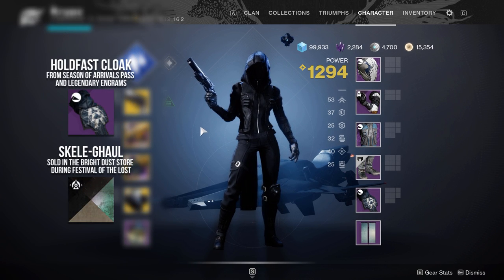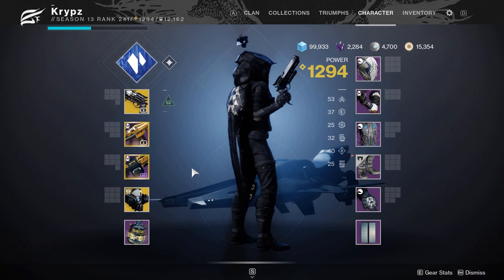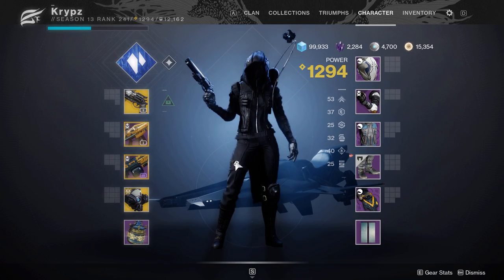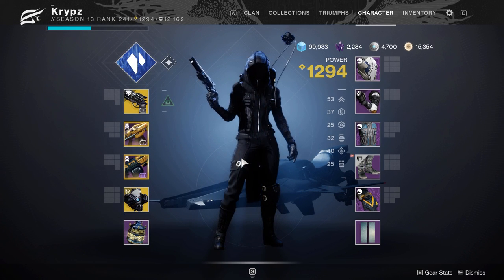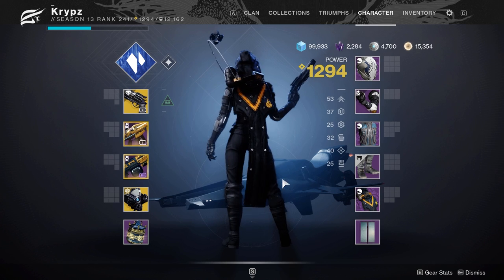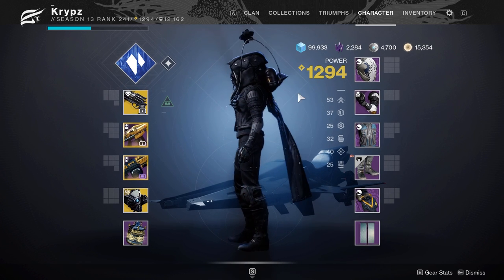The next cloak is the Holdfast cloak, which is probably what most people have been using — it's currently in this season's legendary loot pool. It's probably one of the better ones, especially with this set, because the locks match quite nicely. You can also use the Siege Break ornament, which is from the Season of Arrivals pass and is no longer obtainable. It takes pretty much the same design as the Holdfast cloak but adds an unshadeable orange logo and a big overarching wire.